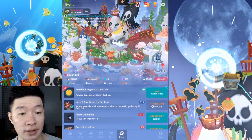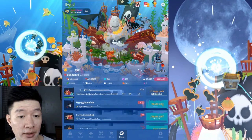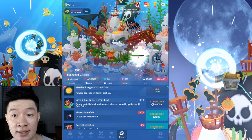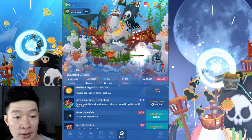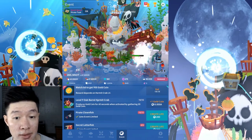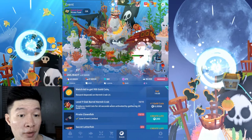Obtain 20 fish — all right, I think I've done it. I have enough coins now, so it's time to upgrade the hermit crab. Maybe one more level will max it out — let's test. Level 9 hermit crab! The next level is going to need 8,000 coins — wow, that's going to cost a lot.